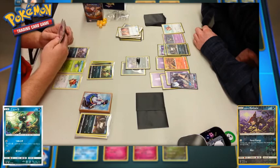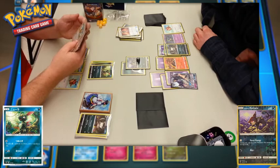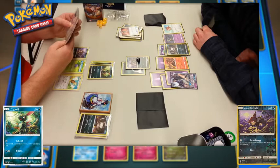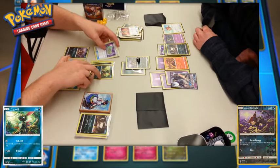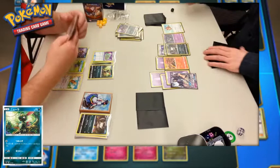Two prizes remaining on player two's side, three remaining on player one's side, as Sneasel comes into the active spot. I couldn't get the English version of Sneasel's card, so I don't know what the attacks do exactly, but it does 20 damage, and Alolan Rattata has only 40 total HP, so one simple attack from Sneasel can bring it down. A Noctowl is played to evolve Hoothoot on player one's bench. A Weakness Policy is added to the Sneasel, and Sneasel takes down the Alolan Rattata.